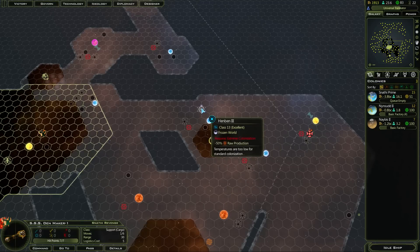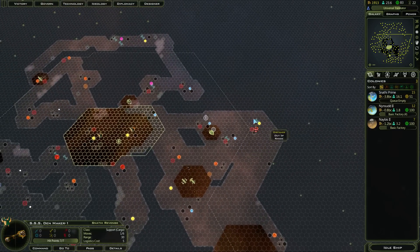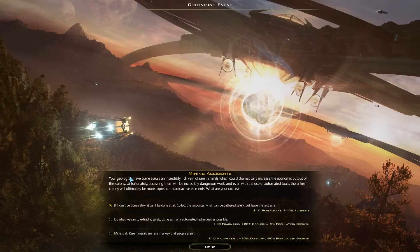Henbren is class 10. It's got a frozen planet near to it — probably would be a research world as well. This is the one I want to pick because I really want that ideology quickly, but it's minus 50% population growth. That's one heck of a negative amount.